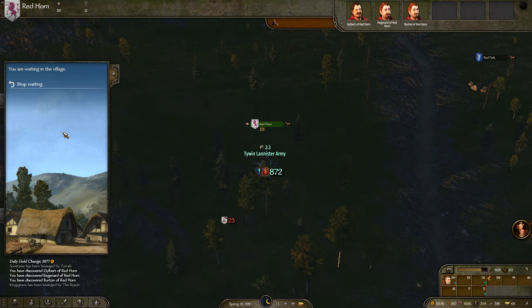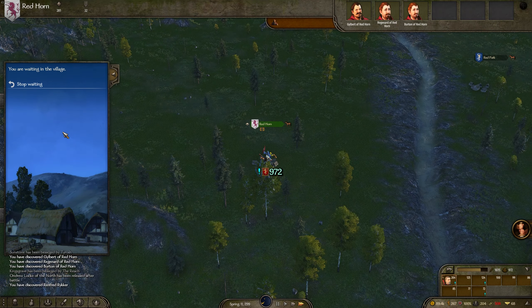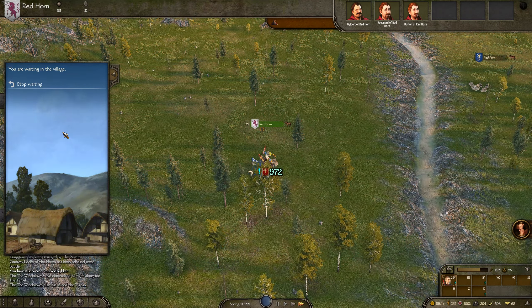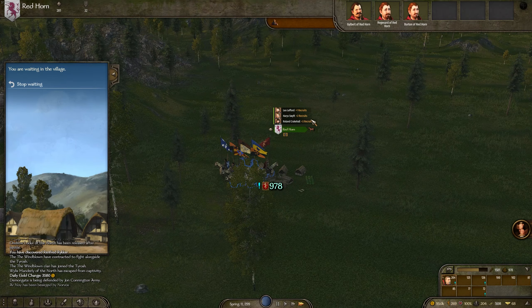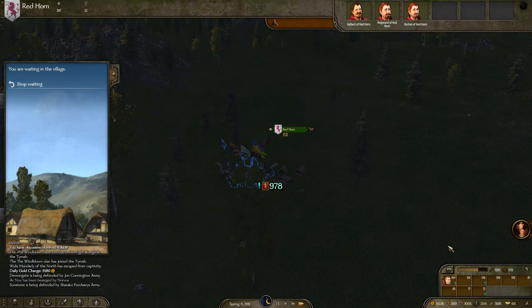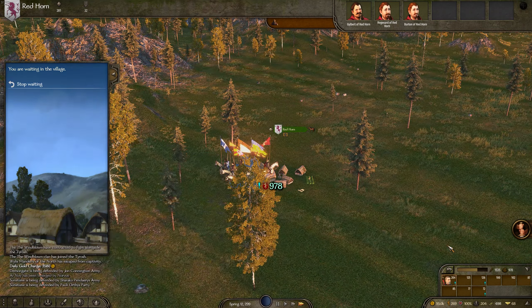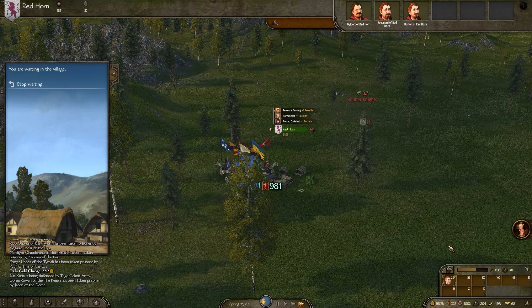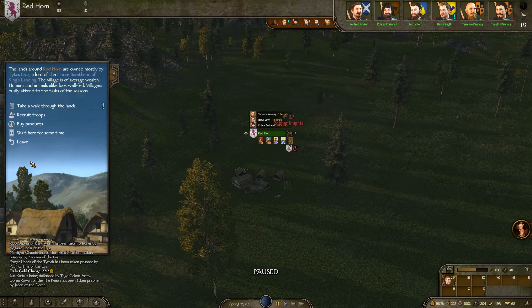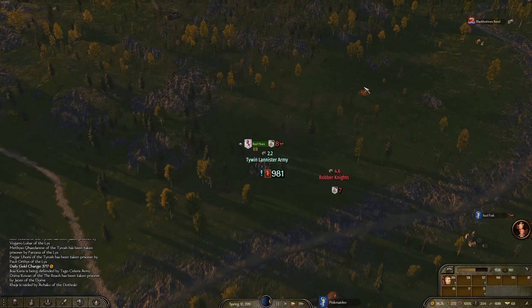I'm going to wait at one of these villages to let people recruit a couple of extra soldiers whilst we're building up, because a lot of these guys are not at their troop limit. We'll let a couple of days tick by just so we can get a couple more soldiers here and there, as I think we're going to need quite a few to break Robb's men. Our army is really green — it's all going to be low tiers. Actually, we're better off just going north.